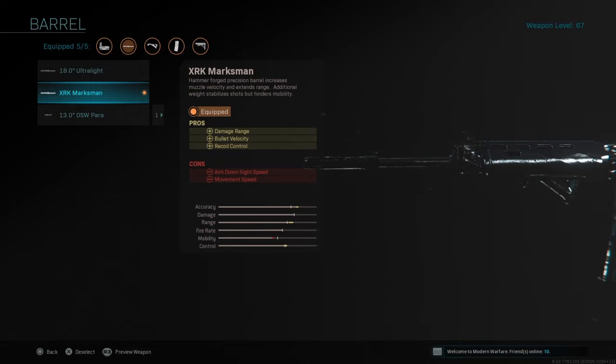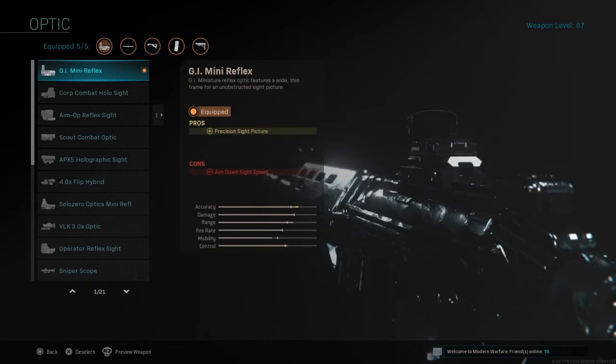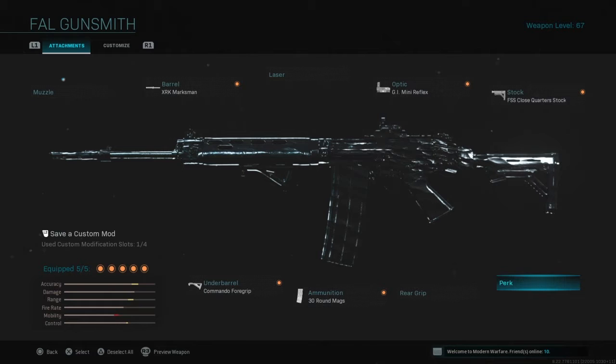The XRK Marksman barrel has plus damage range, bullet velocity, and recoil control, with a slight negative of ADS speed and movement speed — nothing too negative there. It doesn't really affect it once you get this thing going. For the optic, you can take the GI Mini Reflex off if you want. I personally do not like the iron sights on the Fowl. You can switch it out with something like the Burst or Fully Loaded — the Burst on the Fowl is really good for Warzone, but this is strictly a multiplayer class setup. I run the GI Mini Reflex.